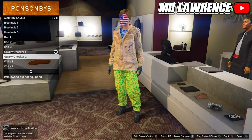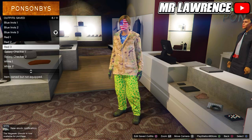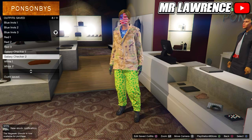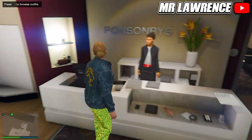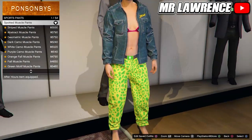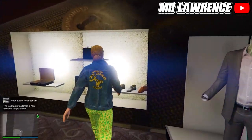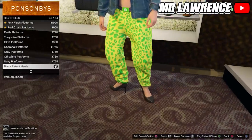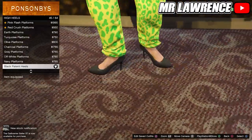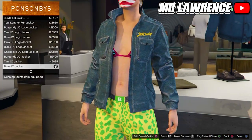For the second part of this outfit, we will need the exact same outfit as for the blue invis 3 outfit, so just equip blue invis 3 and save it again in slot number 9. Now we will make the last outfit. First go to the pants and equip the spotted muscle pants once again. Then go to the shoes, high heels and purchase number 45. Now go to the tops, leather jackets and purchase the blue JC jacket, number 52.